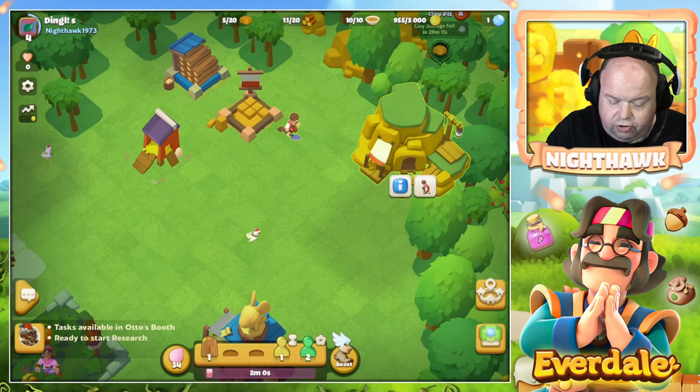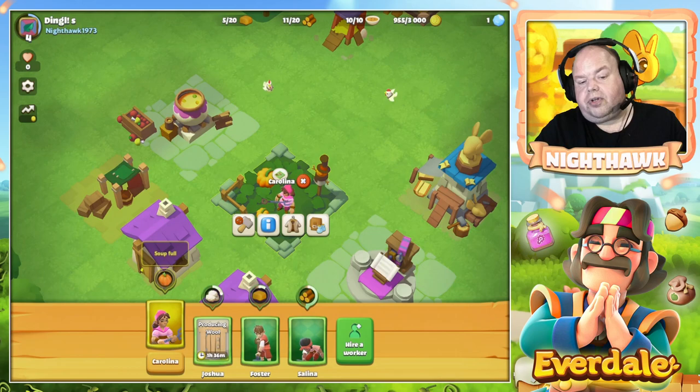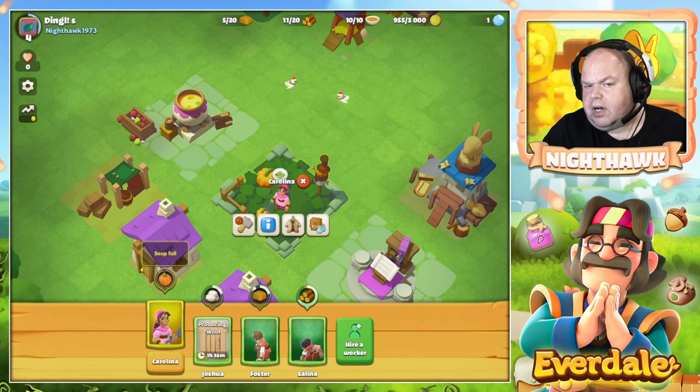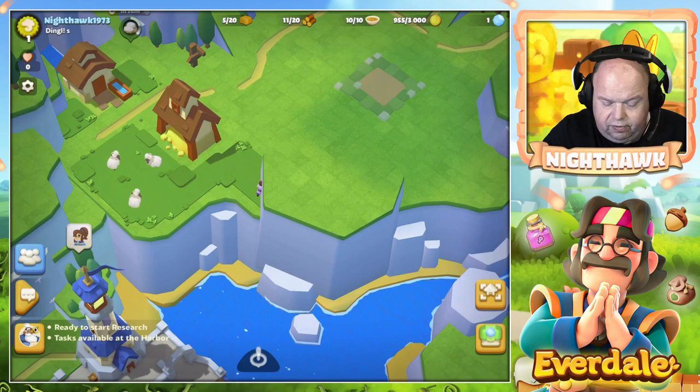I have ten soup, so she is waiting because the soup storage is full. And then there is something like wool - sheep producing wool. You can see on the bottom that Joshua is not really in my village - he is somewhere else. That is what I want to show you: he is in the valley.